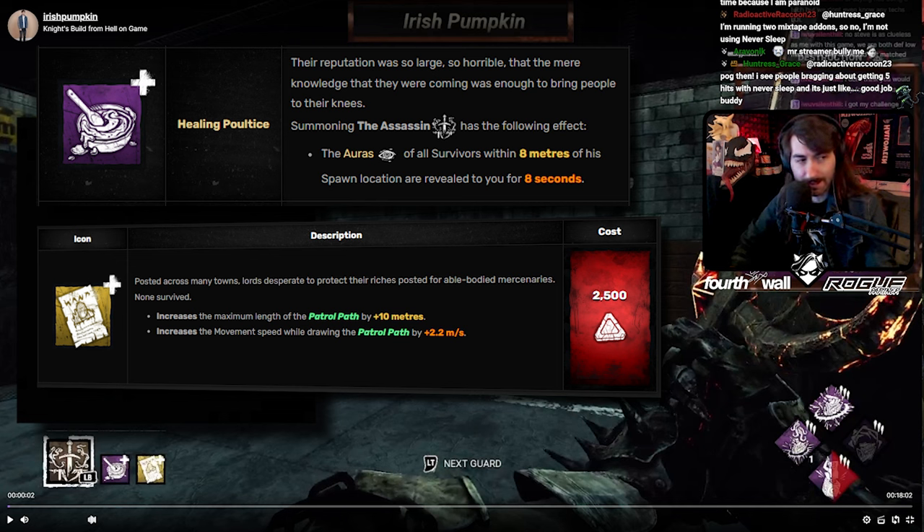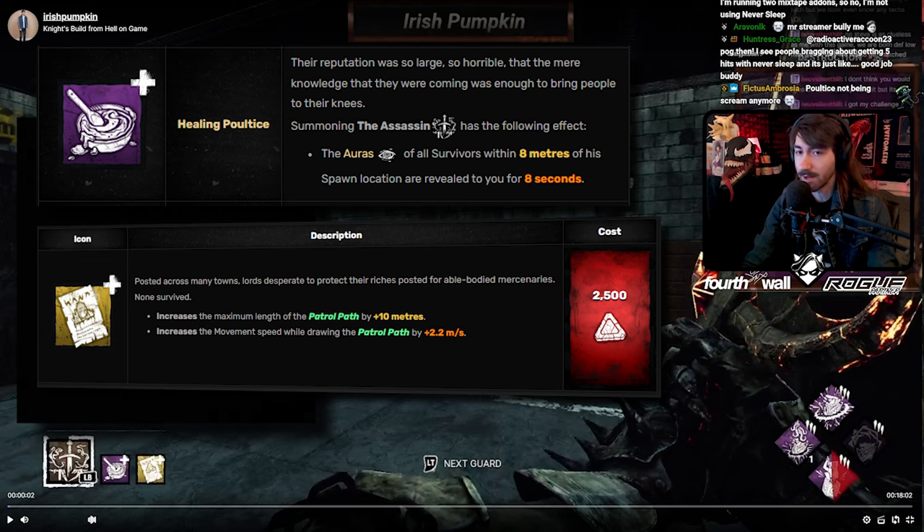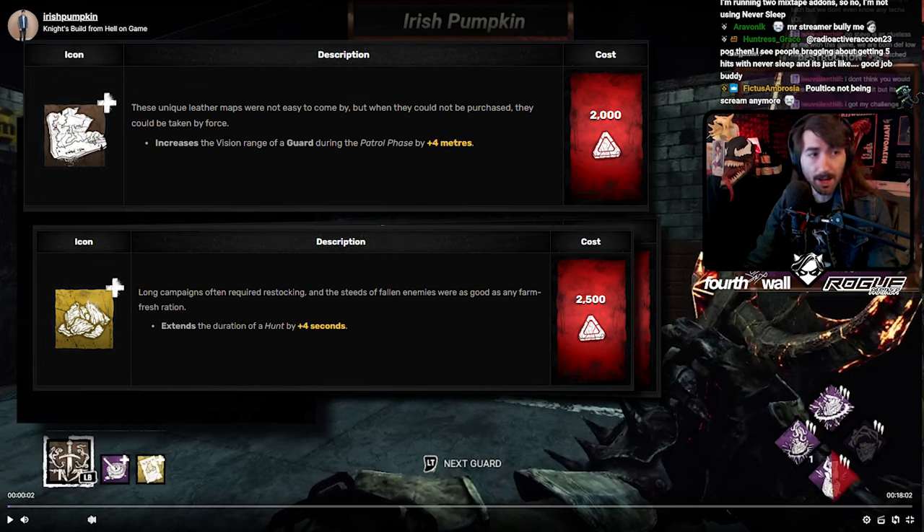This one is for the Assassin specifically to get aura reading the moment the Assassin spawns, which helps you end your chases quicker. You have Call to Arms as well, which maintains itself as a really, really good add-on even post-rework. A lot of their add-ons stayed very good post-rework, like Dried Horsemeat and Map of the Realm as well.